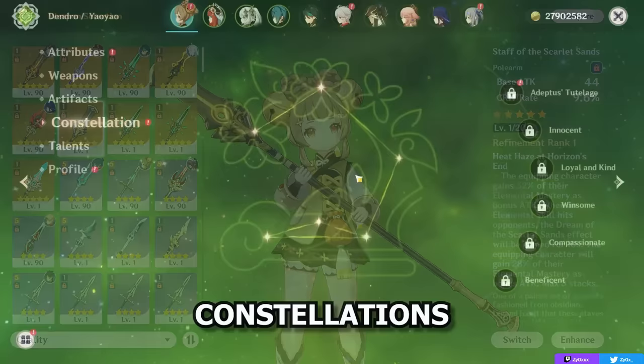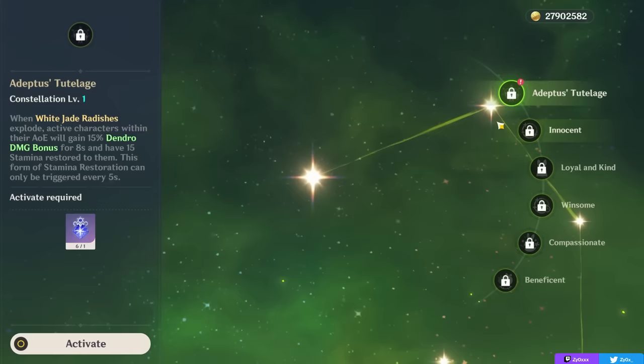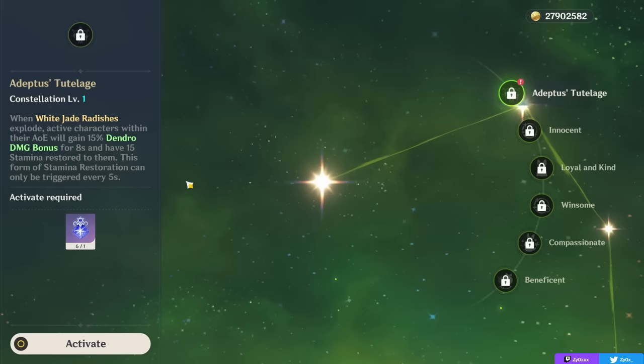Now let's talk about Yaoyao's best constellations. Overall she's not constellation-dependent at all, and it's great that we have a functional 4-star character since Sumeru's release. She does have some nice constellations for certain teams. Her first constellation gives Dendro damage bonus to your active character when your Jade Radishes explode, which is nice with Dendro characters — notably a Dendro carry like Alhaitham — while also restoring some stamina. It's a comfy constellation that helps Dendro carries and also characters that spam charged attacks.